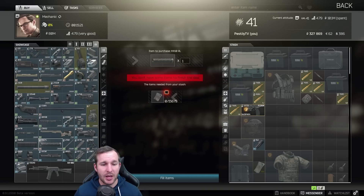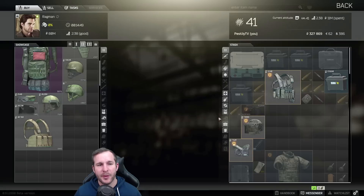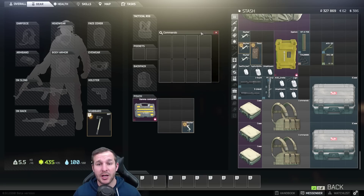Moving on to Mechanic 4, there are some new scopes and other attachments in the game which are good fun to play with. However most of these attachments are useful in completing the Gunsmith task in the future. Once you unlock Mechanic 4 you'll also have Ragman 4. Now with Ragman 2 you will unlock the Commando chest harness — this is an 8x2 socket harness and it's quite useful early game.